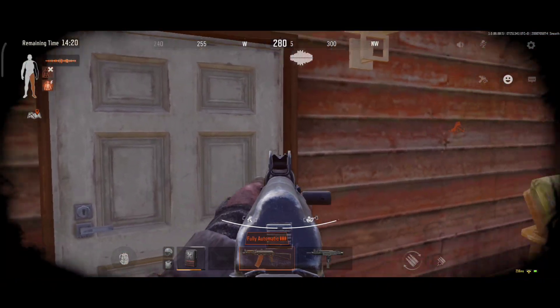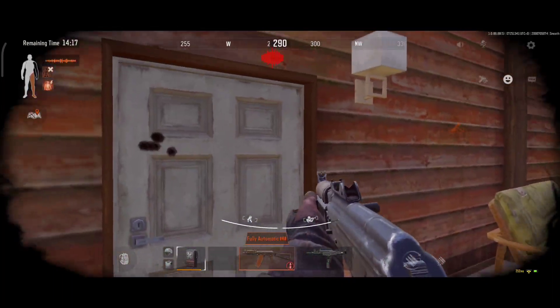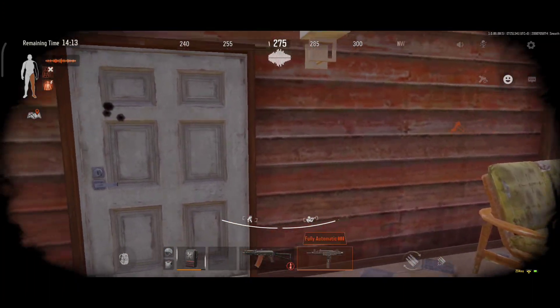You can shoot players through wooden walls — most players don't know this so you can catch them off guard. This doesn't work on metal walls, so don't waste your ammo.